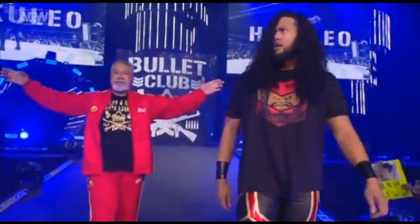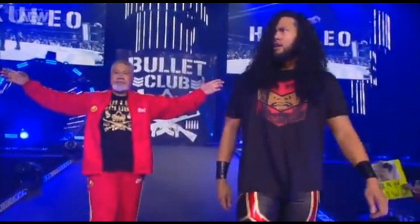Next up, the IWGP United States title is once again on the line as new champion Lance Archer defends against Bullet Club's own Hikuleo, accompanied by his legendary father King Haku. As you'd expect, this is a classic New Japan-style hoss fight, with the big men exchanging huge strikes and power moves. But even after Haku interferes using the Tongan Death Grip, Archer is able to get the giant up and nail a blackout to retain.